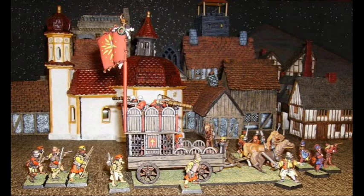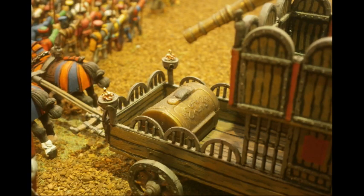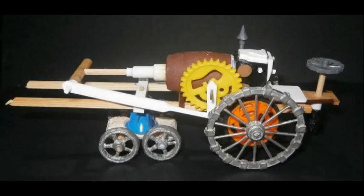Here you can see the Carroccio being paraded through the streets in that previous campaign. Entirely as Tylea's Troubles, it became a Moorite Carroccio, and so the flag has changed and I repainted the panels. Instead of a golden statue, there's now a chest carrying holy relics. Next up, there's another scratch build project: a Tilean steam tank.